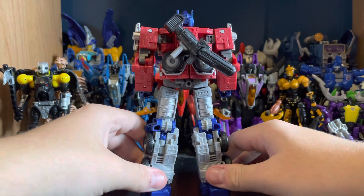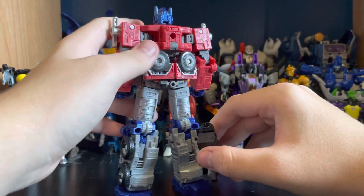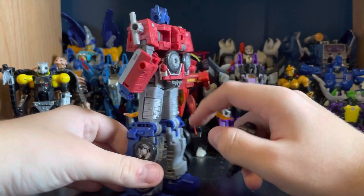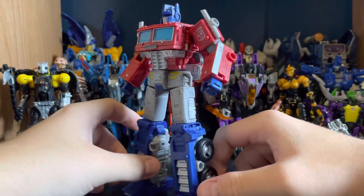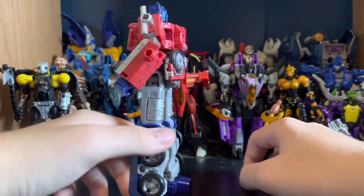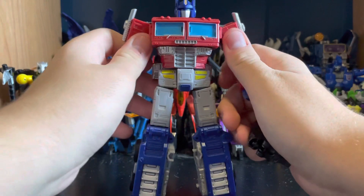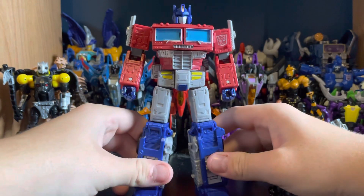As far as kibble goes, this guy is damn near flawless. He has a bit on his back, and that is it. The wheels are intentional — that's just Optimus Prime design. He has the right amount of kibble: it's there but it's not a ton of it, and it looks great.